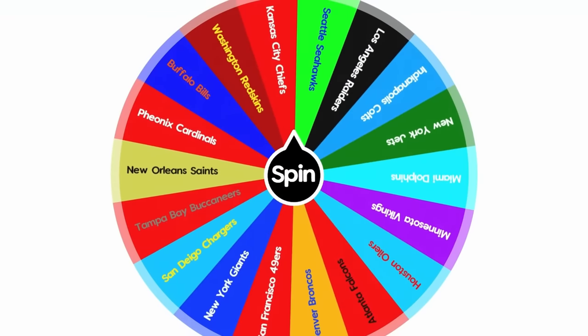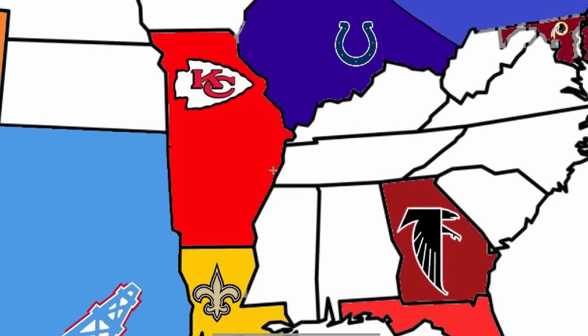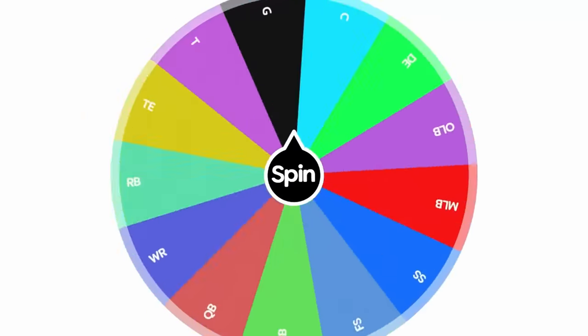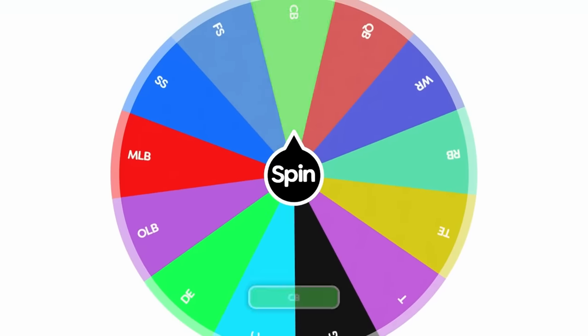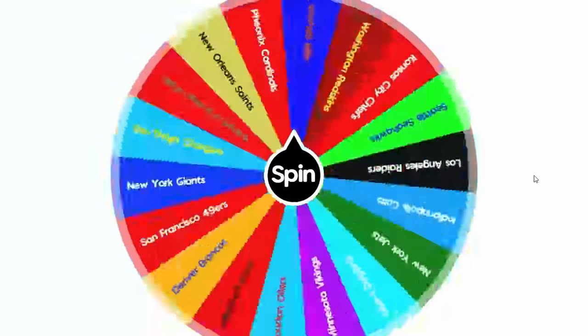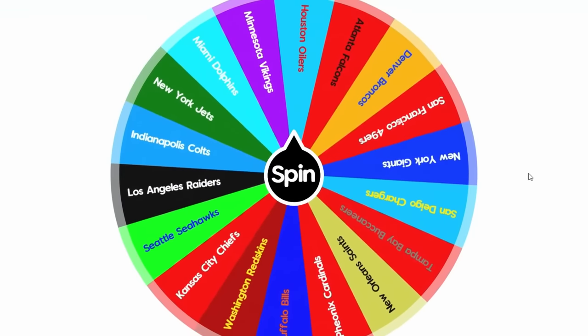It's the Chiefs again. They expand down into Tennessee, looking to upgrade their roster before getting into any attacks. They upgrade their top corner Albert Lewis, who goes up to 94. The Chiefs are playing this right — they don't have a super overpowered roster, so they might as well get some firepower before getting into fights.